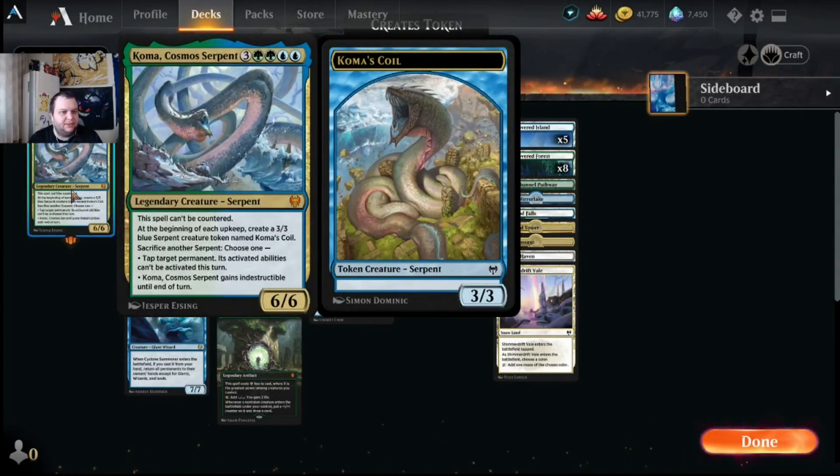Welcome to another Mr. Pisto plays Magic: The Gathering Arena Brawl — deck tech, gameplay, and post-game. Our creature of choice today is Koma, Cosmos Serpent, one of the brand new legendary creatures from Kaldheim. It's a seven-mana six-six that can't be countered. You create a three-three blue serpent creature token named Koma's Coil at the beginning of each upkeep, and you can sacrifice another serpent to either tap a target permanent or give Koma indestructible until end of turn.